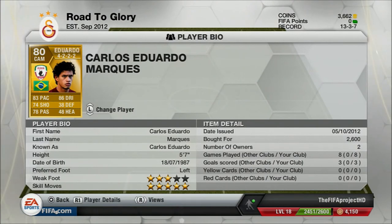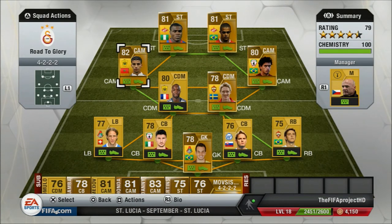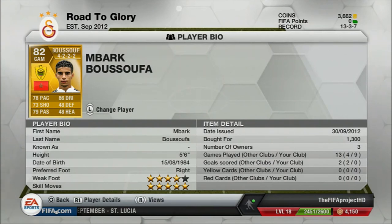Moving on to our centre attacking mids. The first is Carlos Eduardo — the reason I put him in instead of Danny or Honda is because he has 5 star skill moves and his shots are beastly. He's played 8 games and scored 3 goals, available for 2,600 coins. His weak foot is 3 star which lets him down. Stats: 78 pace, 86 dribbling, 74 shooting — which feels like more in-game — and 78 passing. He's 5 foot 6 which is quite short, but with 5 star skill moves and 4 star weak foot, he's one of the best players. He runs much faster than his 78 pace suggests — he just squeezes through everyone like a snake. His shots are about 90 in-game, better than Honda's even.